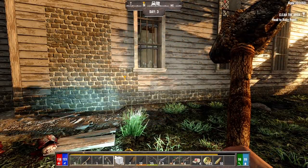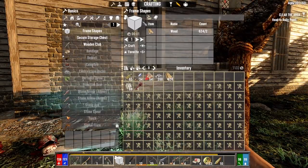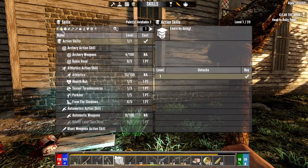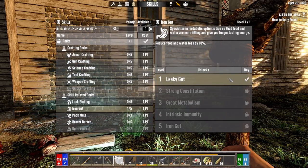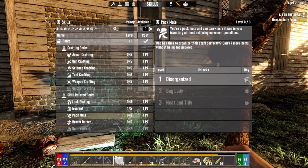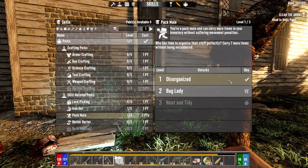Hey, what's up everyone? John Glock9 here and welcome back to Father Glock. It is the morning of day three. I've got a couple of skill points to spend this morning, so let's go over to perks. I'm going to put one into Iron Gut, which is going to reduce our food and water loss by 10%, and the other point into Pack Mule, which is going to open up seven more spaces in our backpack.